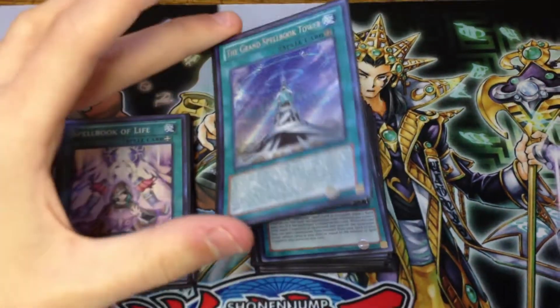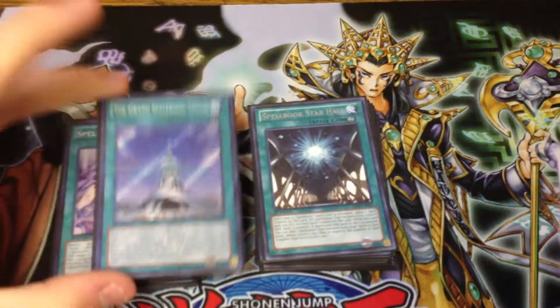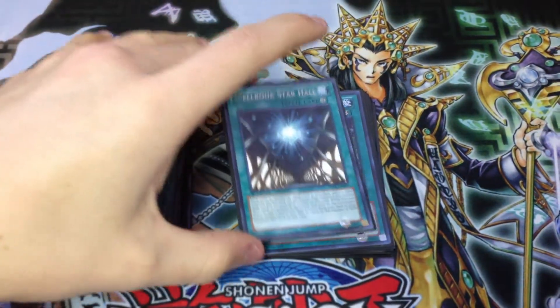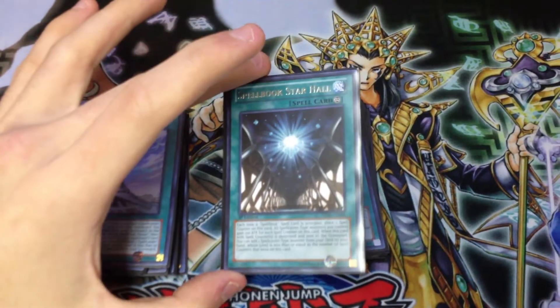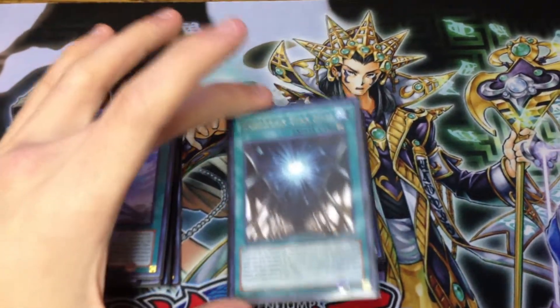Got the Grand Spellbook Tower. You only need to play one because you can recycle cards very easily in this deck. Got one Spellbook of Star Hall — it's basically a Heavy Storm deterrent, and it gives your monsters a lot of extra attack if you can keep it on the field for a while.